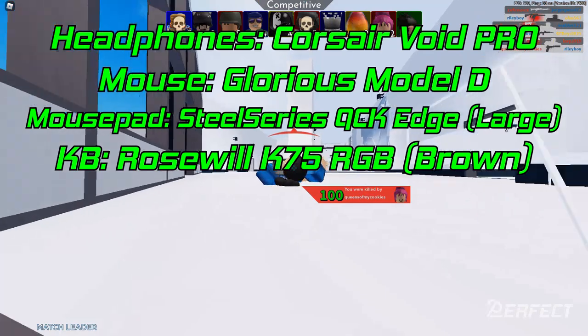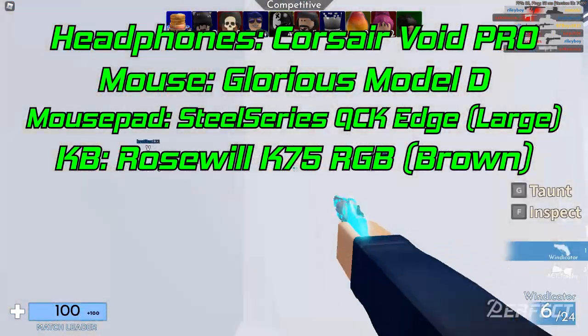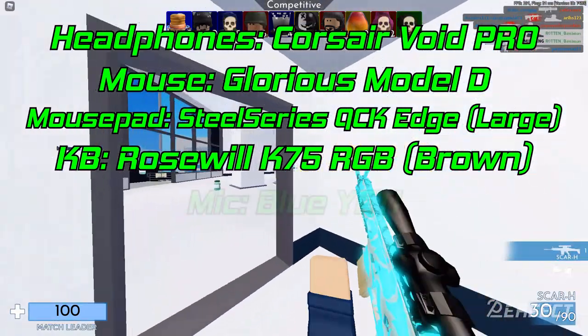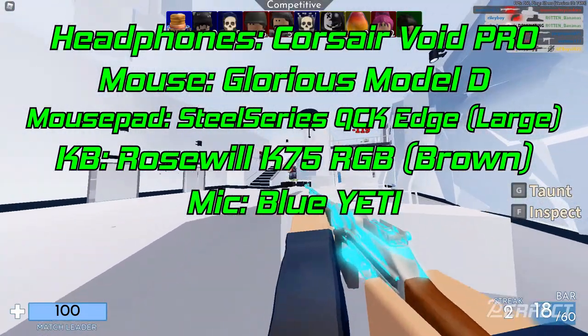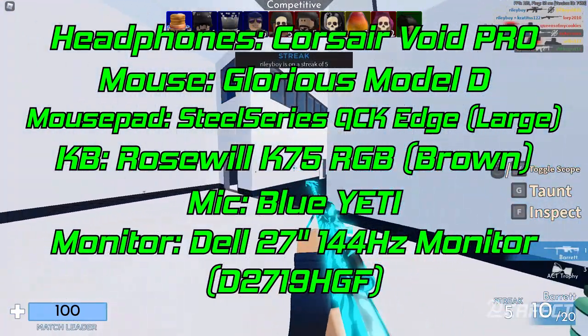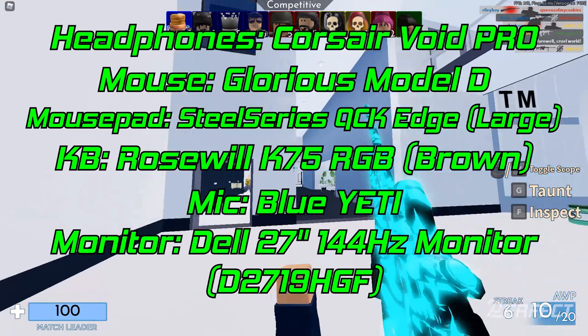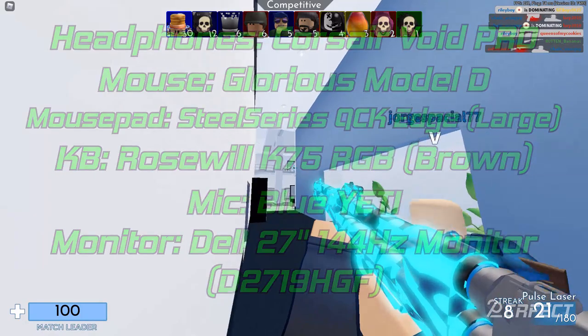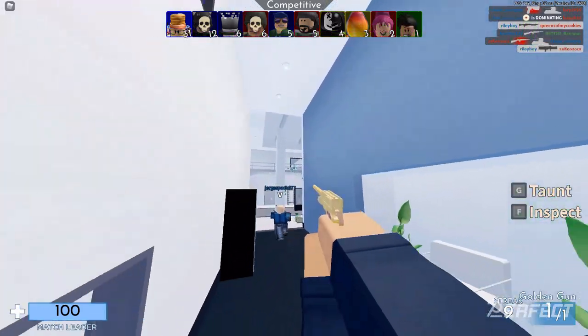For my keyboard I use the Rosewheel K75 RGB with brown switches. I'm not sure you can still get that keyboard, but it was like $50 on Amazon. Next I have the Blue Yeti as my microphone, and for my gaming monitor I use a Dell 27-inch 144Hz 1080p display — the model number is D2719HGF for anybody who wants specifics.